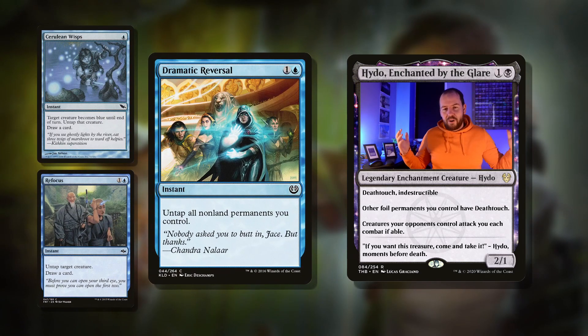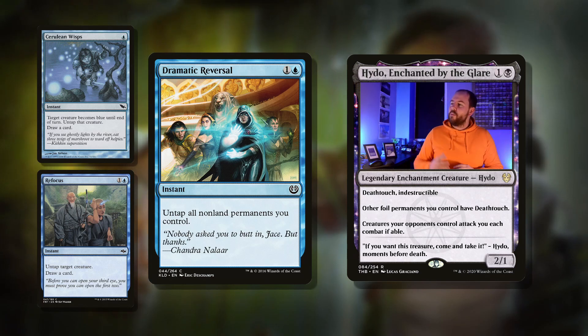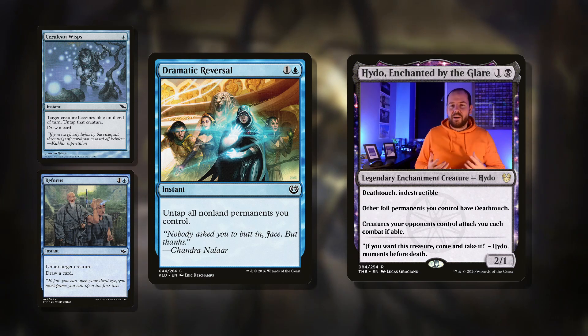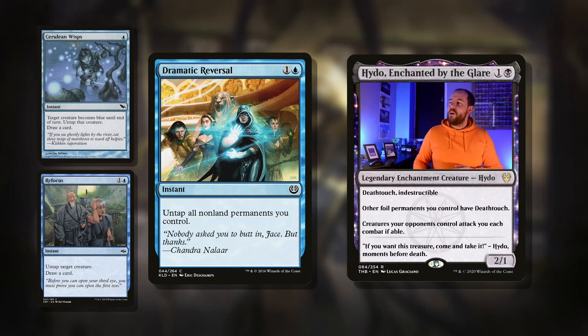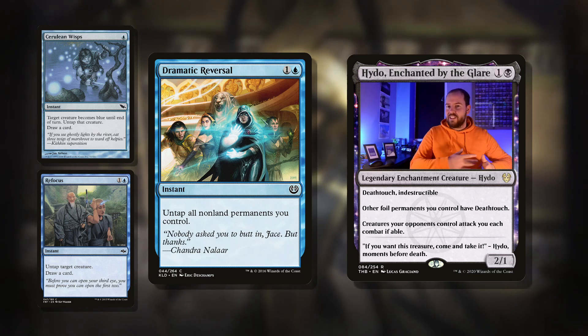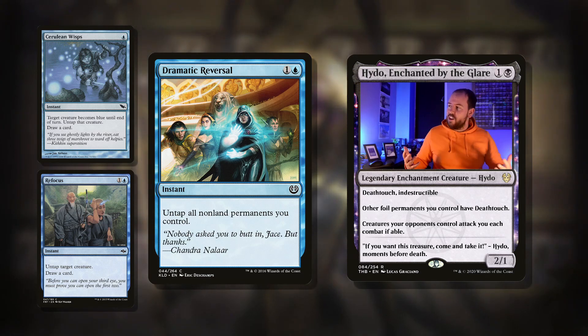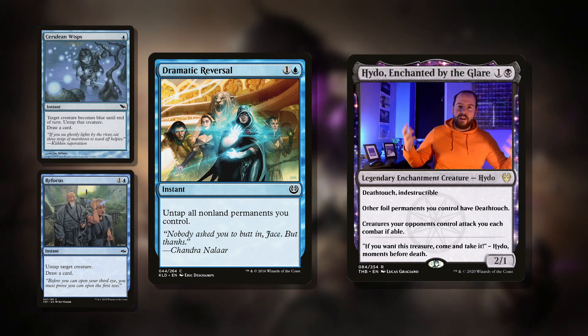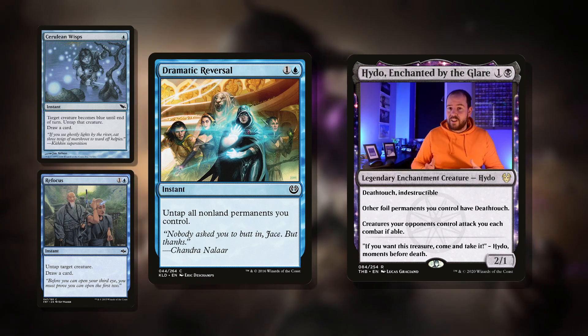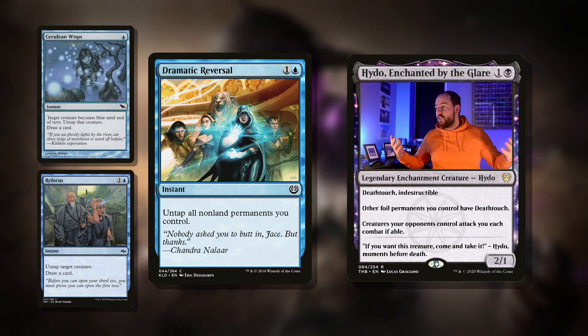Then there's Dramatic Reversal — you've probably seen this a few times. Two mana for an instant: untap all nonland permanents you control. This can just become an absolute win condition. Say you've got a mana rock that taps for three mana. You tap the Isochron Scepter, pay two, cast this for free — you untap both your mana rock that makes three and the Scepter. Tap it again, you've generated one extra mana, and you've got infinite mana. Then you can just do whatever you want, keep sifting through the deck with your commander. Once you've got a win condition, well, you've won the game.